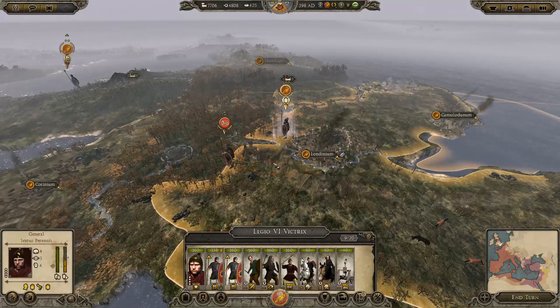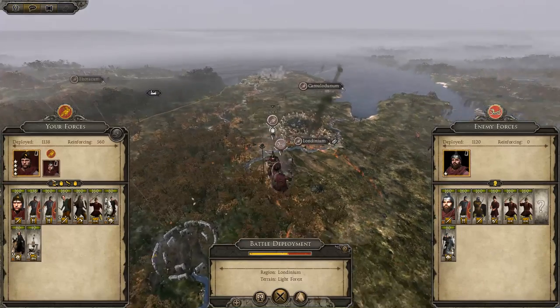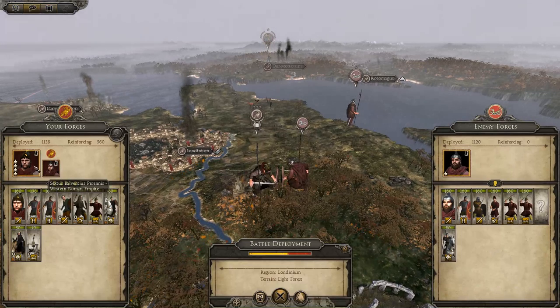Alright, let's get in there. Wipe them out! So these units here are expendable. Try and keep everyone else alive, because we've got another one over there. We'll probably need to hire some mercenaries as well — I probably should have hired them first, but we'll see how we go. Good opportunity for this general to gain a few levels up as well.